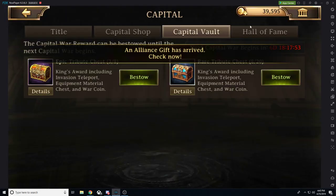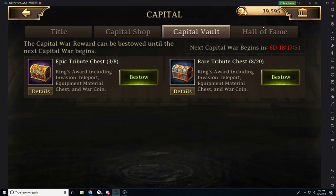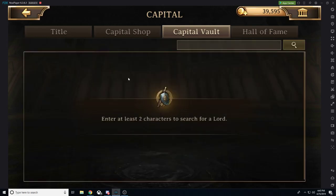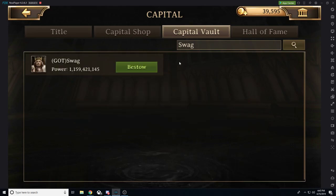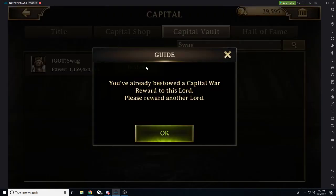To bestow a chest, click on 'Bestow' and type in the lord's name of the person you want to give it to. You can copy and paste — it's a nice, easy function. We'll search for Swag and click bestow. Since we've already given Swag an immortal chest, we cannot give them an epic chest.